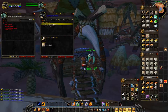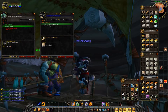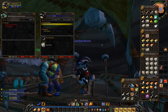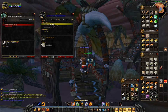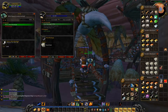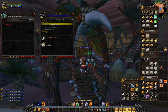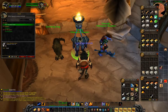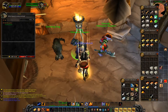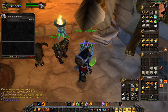I fly to Orgrimmar and begin leveling my first aid. Important to note: I keep going with the green item, but after 20 or so when it no longer gives me a level-up, I just train the yellow and use that to level. I also forgot to train my weapon skills in part 1 when I first arrived in Org, so I'll need to check the Undercity Weapon Trainer later.